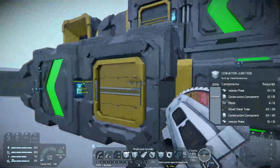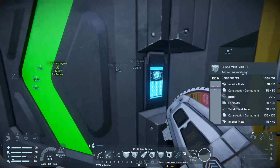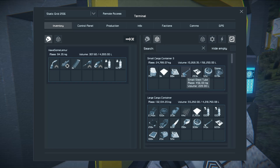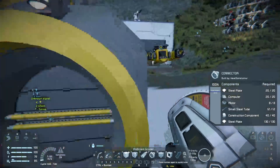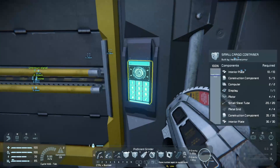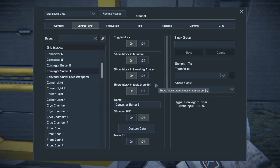This is connected to the whole base, but the last items I placed on the base will have the highest numbers. So any tubes I need to change will be the last-numbered entries. What I want to do is get all this stone out of here — I don't want stone in this small cargo container. I'm going to set the conveyor sorter up. Jumping into the control panel, I go to Conveyor Sorter 3, which is the very last one I've added.